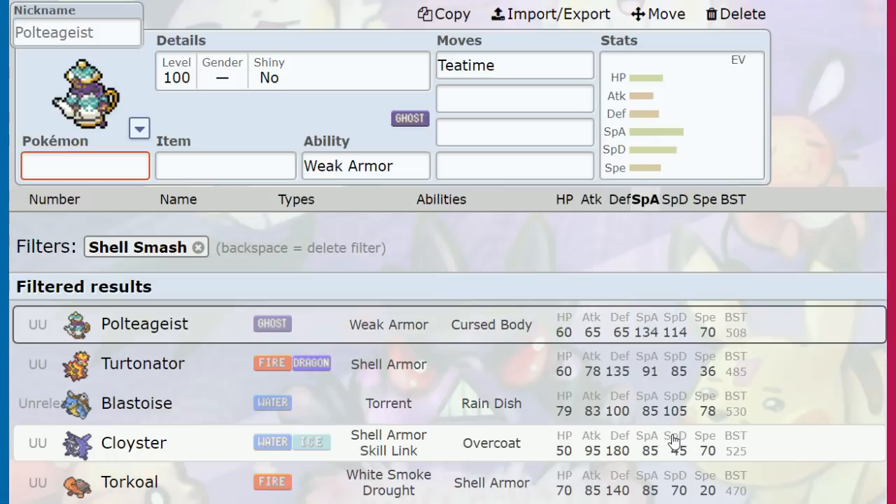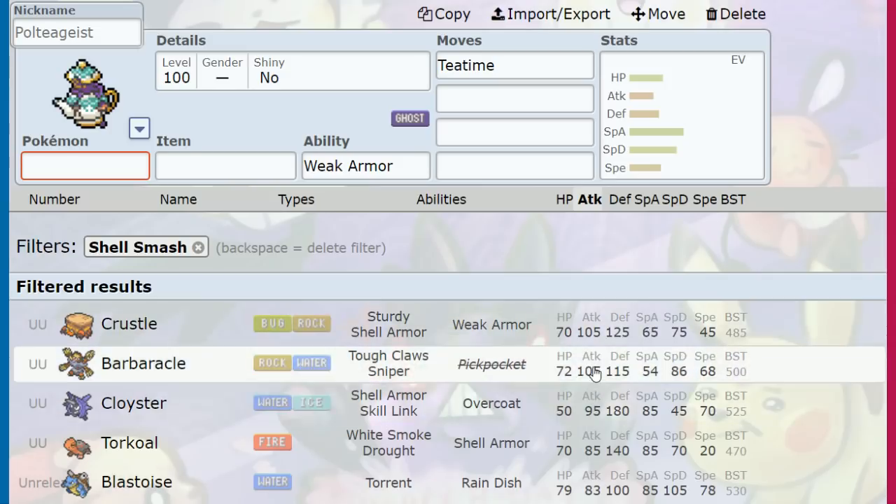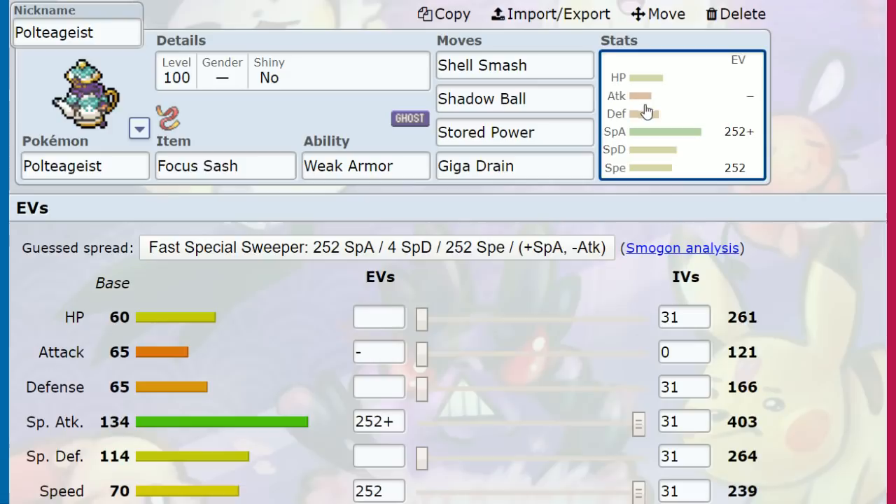Poltegeist is the highest Special Attack Shell Smash Pokémon by far. On the physical side, Crustle and Barbaracle sit at 105 Attack. Barbaracle does get Tough Claws, but that doesn't apply to every move — it doesn't get Rock STAB with Tough Claws. I've loved using Barbaracle in Shell Smash sets back in Generation 6 and 7, but Poltegeist just brings the most raw stats in a Shell Smash than any Pokémon we've seen.